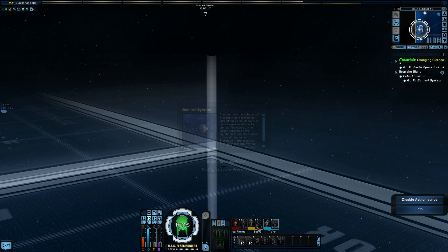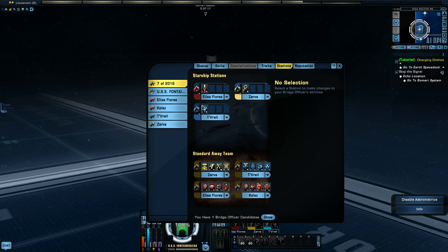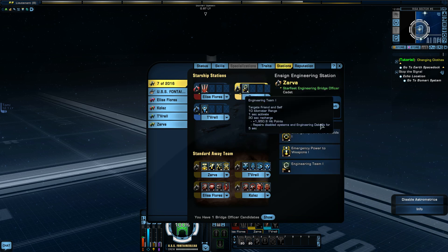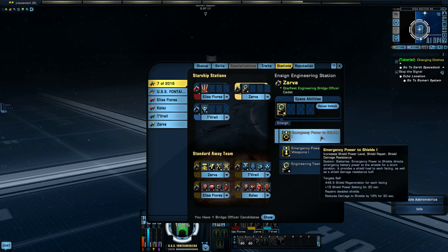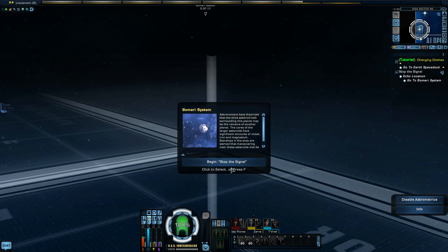I've changed the powers here too — there are different ones I can select, I've added a whole bunch. So I think for this mission I'm going to put it on fire at will and engineering team. I'll leave it like that for now but I might change it later. Alright, begin 'Stop the Signal.'